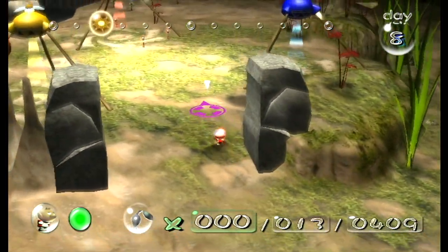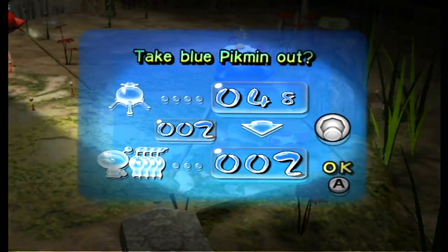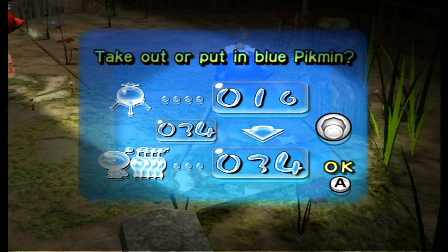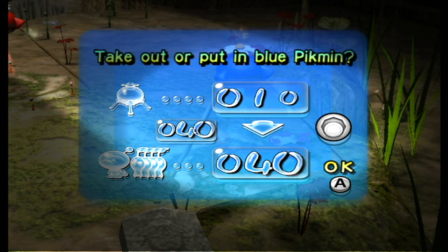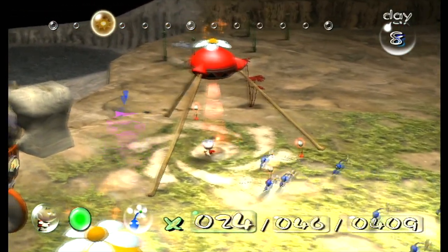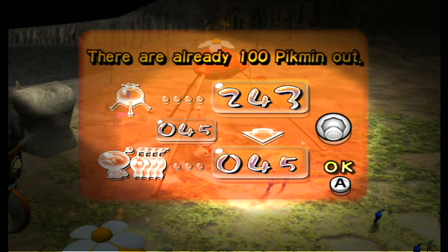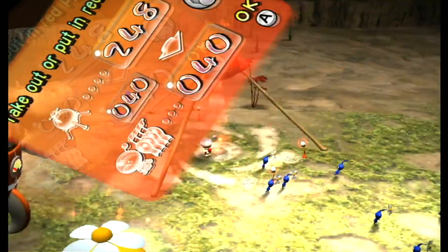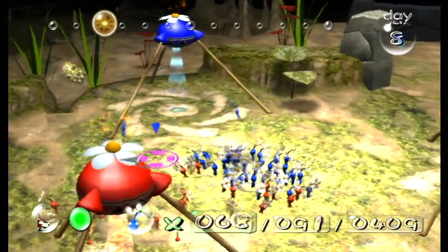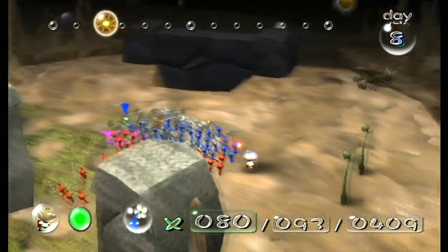We need to assemble a squad of reds and a squad of blues. We really need about 40 blues and as many reds as we can get our hands on. Let's go with 40 of those boys as well. Okay, let's go take the beach. It's gonna be ugly. It's gonna be rough. But we're gonna persevere.